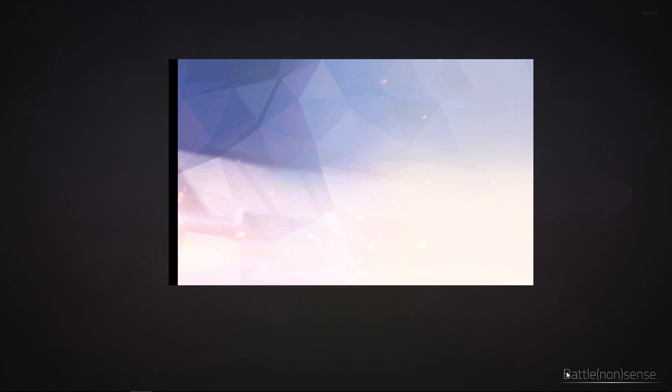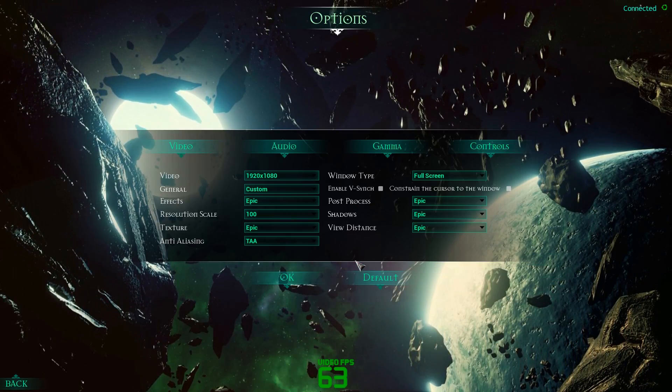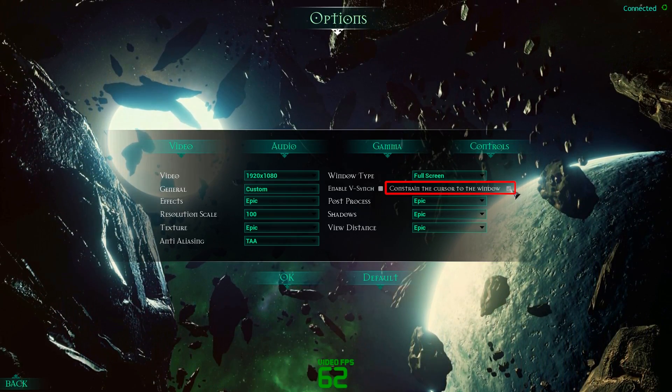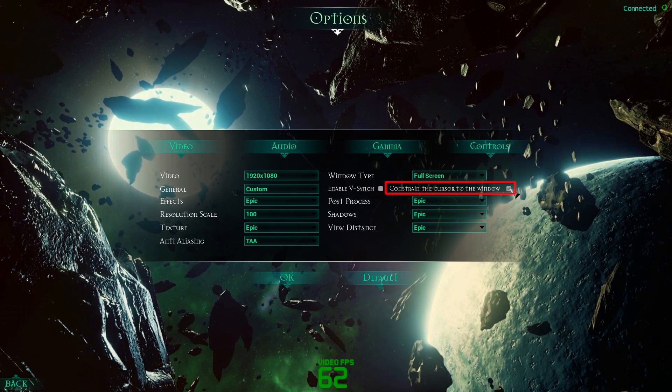Sadly, windowed mode also has a few downsides. It does not use exclusive mode which means that you will experience higher input lag and lower frame rates. Also if you use more than one monitor then you will notice that the mouse cursor is not limited to the window of the game, which can be very annoying especially in real-time strategy games. However, some games do have an option that prevents the mouse cursor from leaving the game in windowed mode. So if you have that problem then you should check the options menu for such a setting.